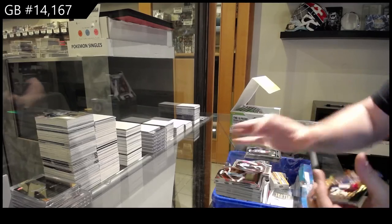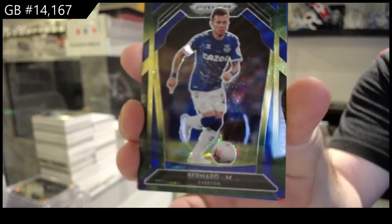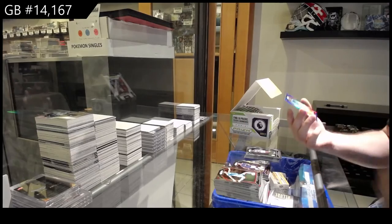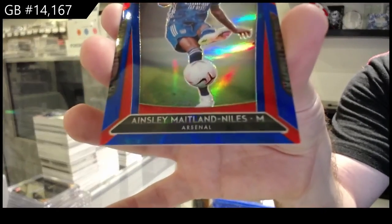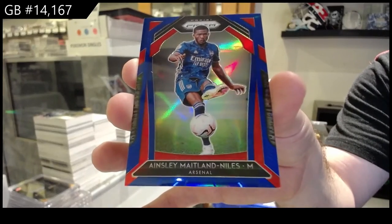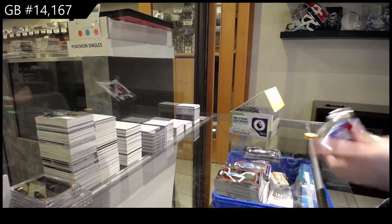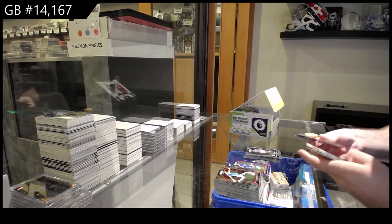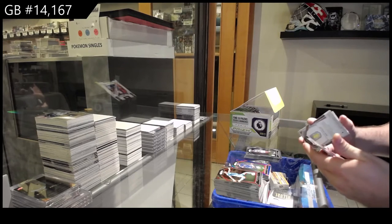We've got a Multicolor Bernard for Everton, and we've got for Arsenal, Niles, number 299 — the Red Blue of Ainsley Maitland-Niles. I feel like this could be a big one.